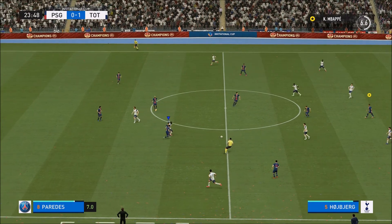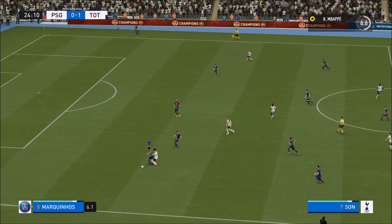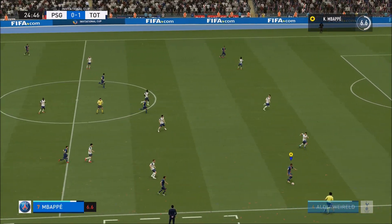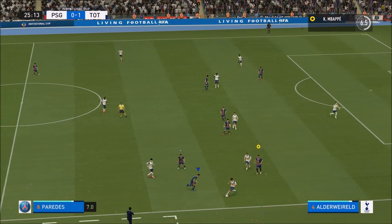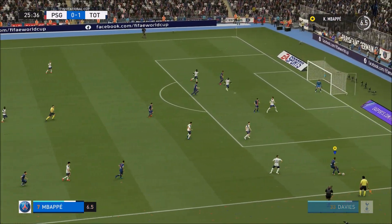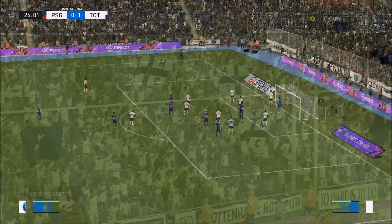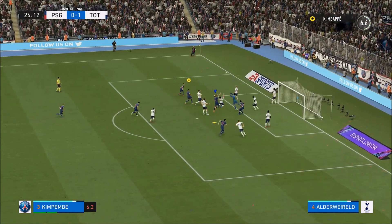Ndombele combines with Son as Spurs threaten. PSG build through Kimpembe and Draxler. A cross comes in but Lloris punches clear. Pressure is being applied to Aurier. Lucas and Ben Davies keep possession for Spurs. A ball played to the front post is dealt with comfortably. Harry Kane and Kimpembe contest possession as Kane attempts to take on defenders. PSG just can't seem to get their possession game working. Messi fires over the corner.